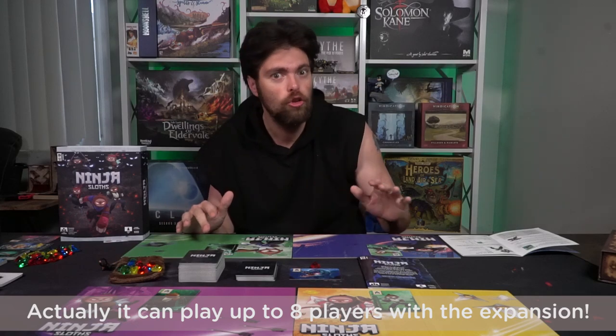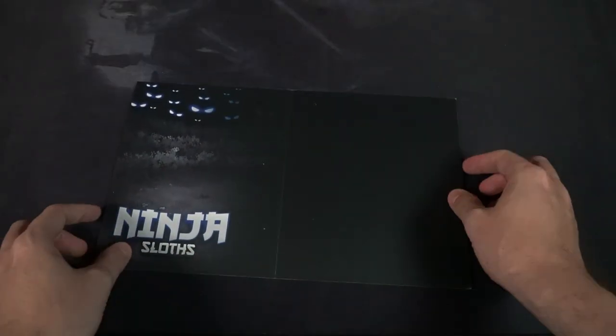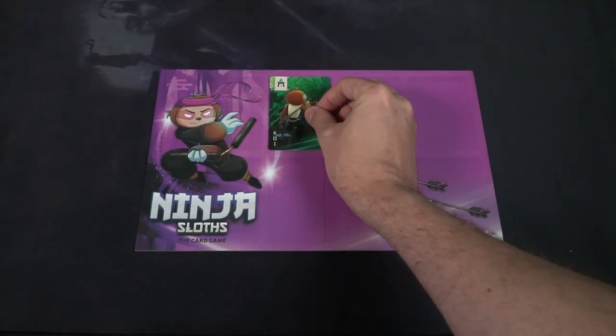Setting up the game Ninja Sloths is actually quite simple. First, determine the number of players — normally it's going to be two to four, but if you have the expansion, you can play up to six players. Give each player a mat, unfold it, and place it in front of that player. There are four basic ninjas in the main game; each player will need one to start with. Place it in one of the three column areas in the top row of their game board, and set aside the rest of the basic ninjas you're not going to be utilizing.